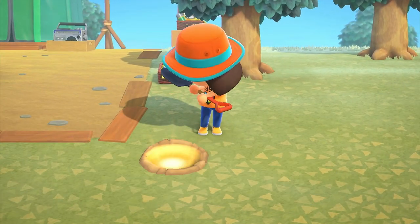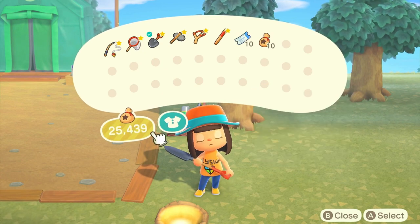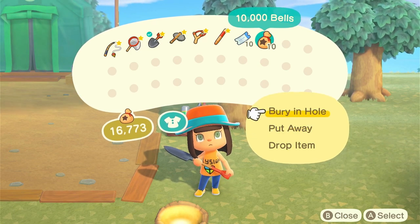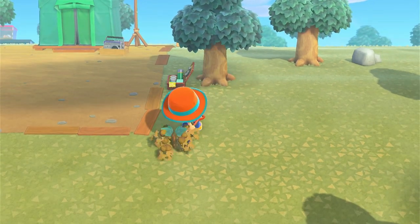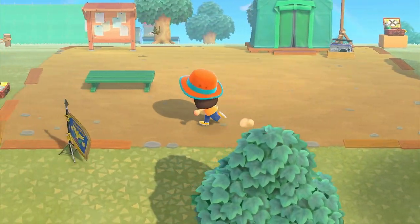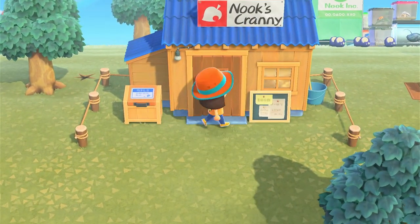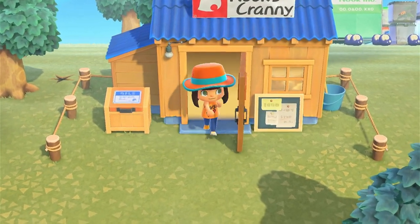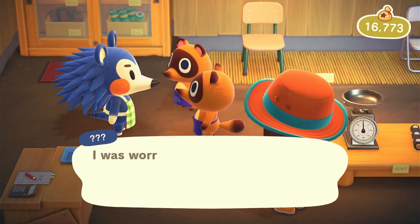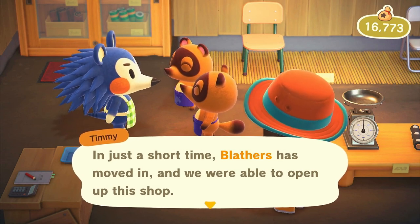There's a bell spot nice and conveniently right here, so I put another 10,000 bells in. Our other bell spot should be ready the day after tomorrow. Let's go check out our new shop - it looks very nice and cute! Mabel is here too - I forgot she shows up on the first day. In just a short time, Blathers moved in and we were able to open up this shop.